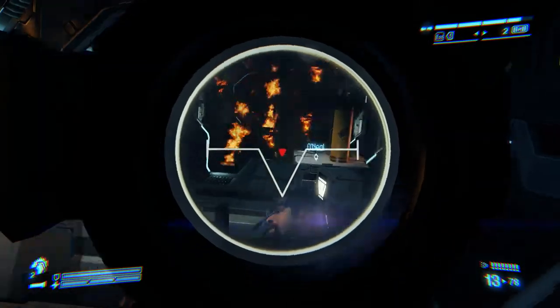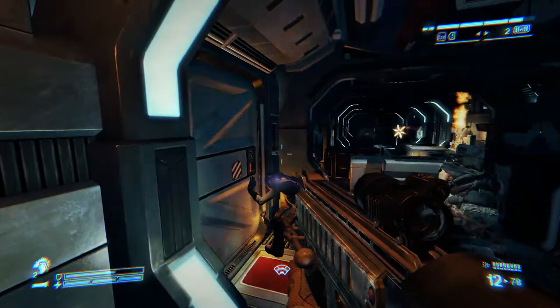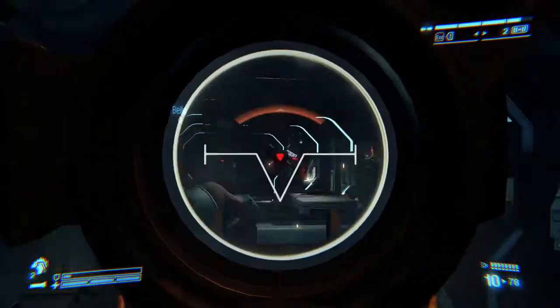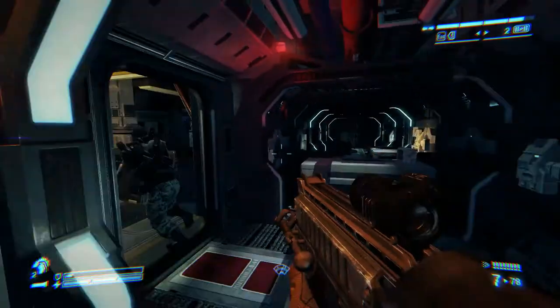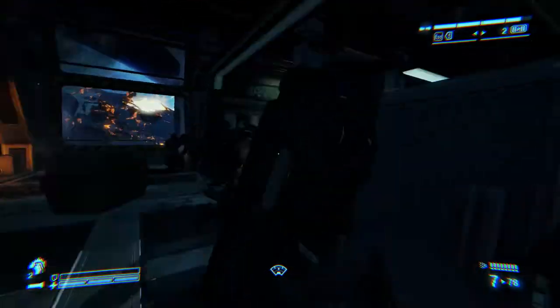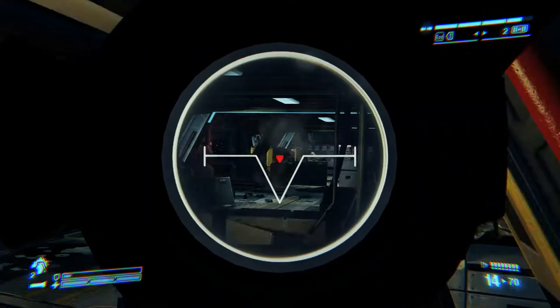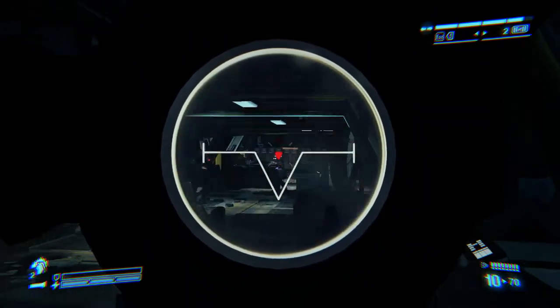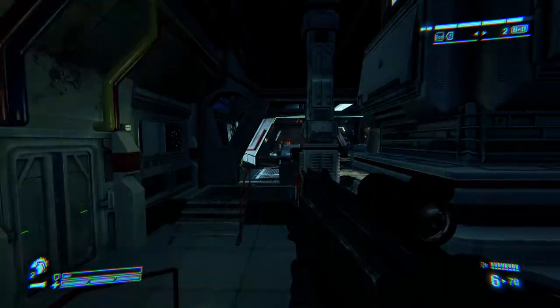My aim down sights just seems to be very temperamental — yeah, like that. Sometimes it doesn't want to aim down, sometimes it absolutely does. I can't really explain why that happens. I have it on hold to aim. Usually I use toggle to aim, but in this game, because it's so bloody temperamental, it's kind of hard to do otherwise.